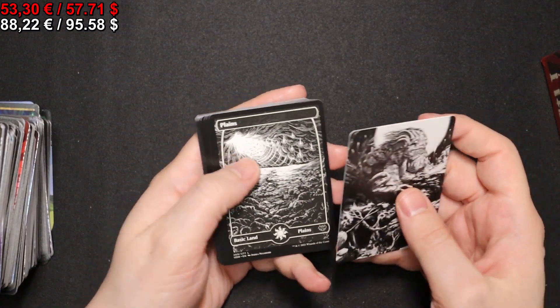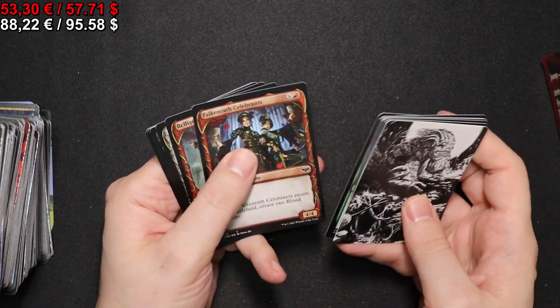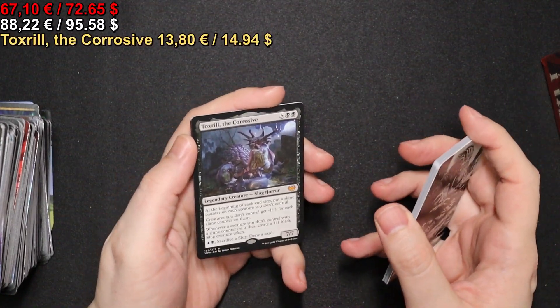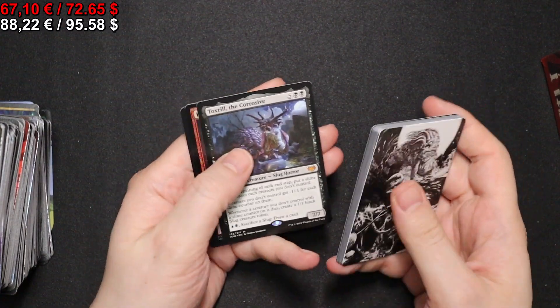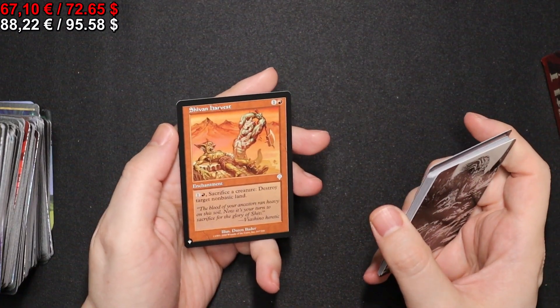We have a full-art Plains in the next pack. We have a Toxrill, the Corrosive — a lovely little slug. A foil Frenzied Devils, and a Shivan Harvest.